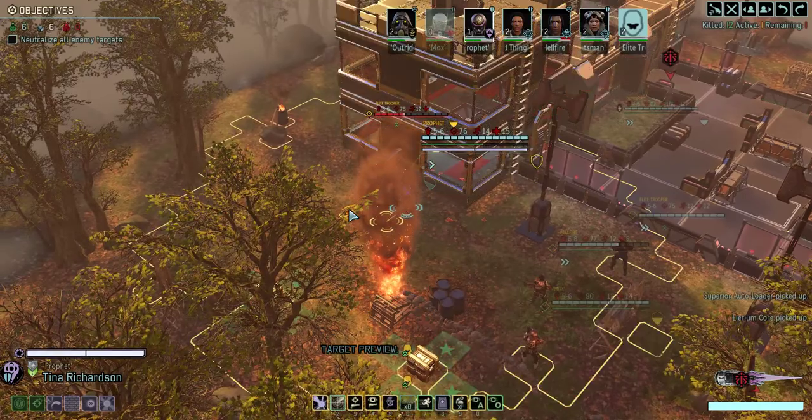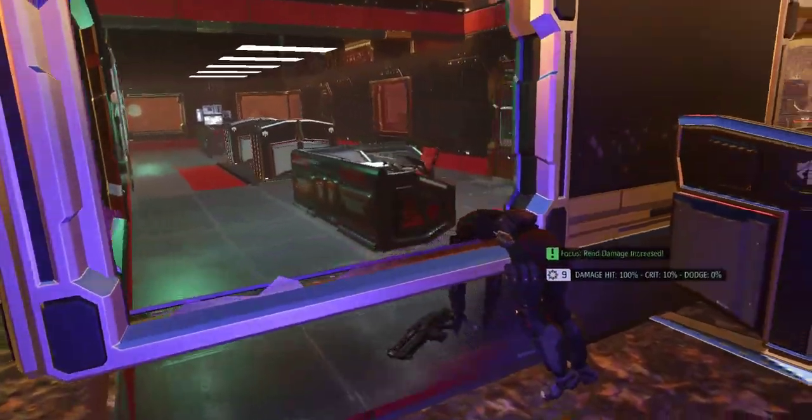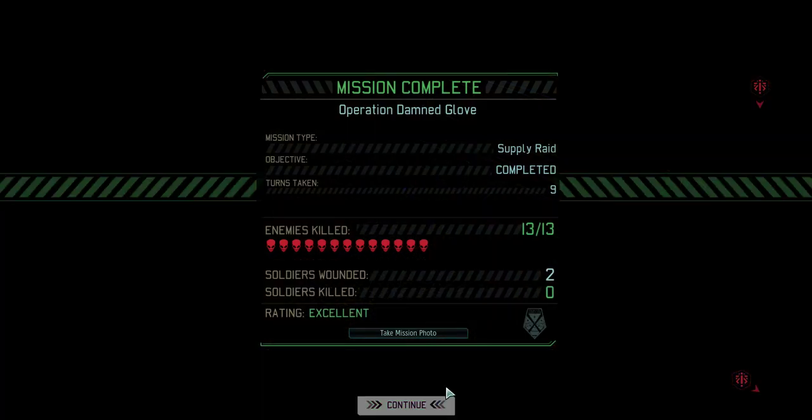I want to see what the loot box gives me right now — Superior Autoloader and Illyrium Core. Autoloaders are great, especially once you start fighting Codexes because they have the ability to jam a gun and you want to be able to instantly reload it. That's kind of the main use of autoloaders — otherwise, expanded magazines are just way better.